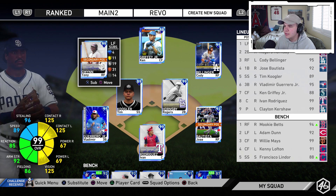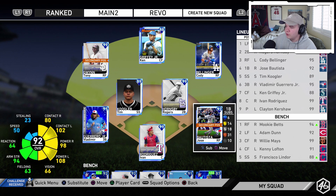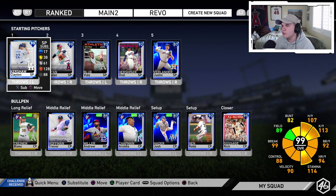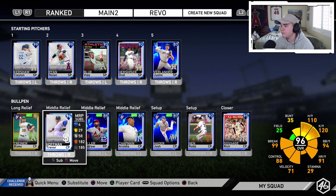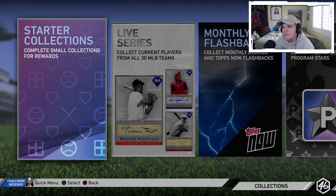Tony Gwynn in left, Vlad Jr at third, Tim Coogler at short, Hornsby and Pudge in the infield, filled out by Jose Bautista at first base. In the rotation we've got Kershaw, Nolan Ryan, and we actually picked up Trevor Hoffman from the silver level 80 pack, so our pitching is looking great and our hitting is looking great. I like this squad.